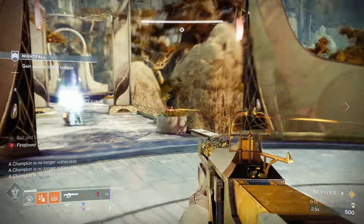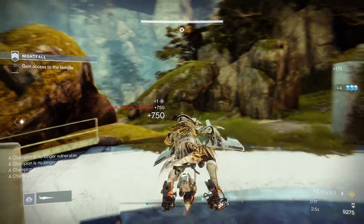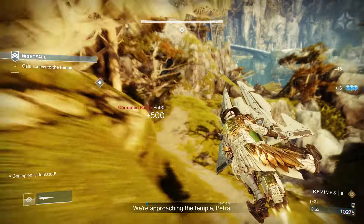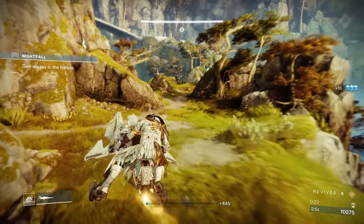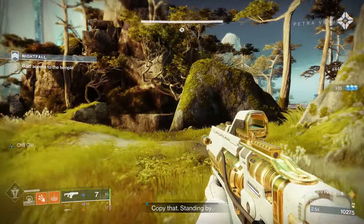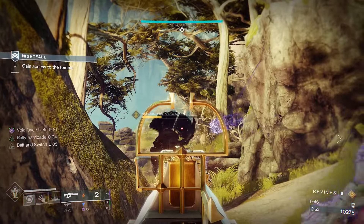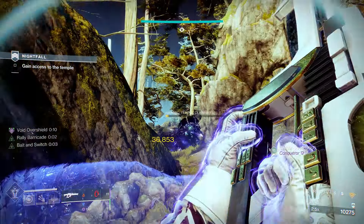With that out of the way let's get straight into it. Once you spawn in there will be an overload champ spawning in front of you. Take it out and then use your sparrows to travel to the right side of the map by following this path. This will allow you to bypass all the adds in the middle and get straight to the mini boss at the back of the room. Move your sparrows out of the way so if they get destroyed they won't kill you.